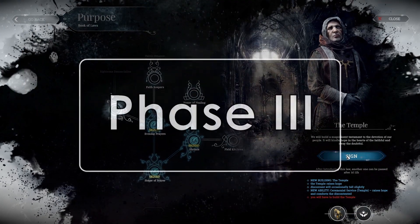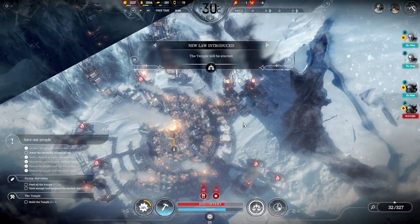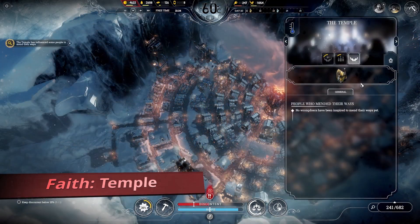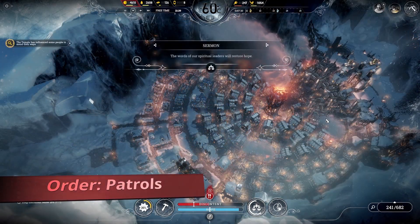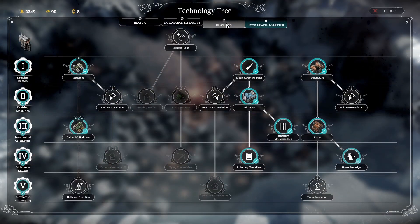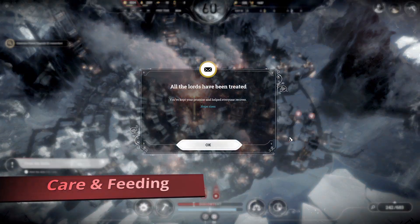Phase 3. If you've played your cards right, you have a few options here. If you chose the faith track, you can use the temple to decrease discontent. If you chose the order track, you can do the same with patrols. If you want to boost your hope, you should have enough medical facilities and food to provide for the sick and hungry by now.